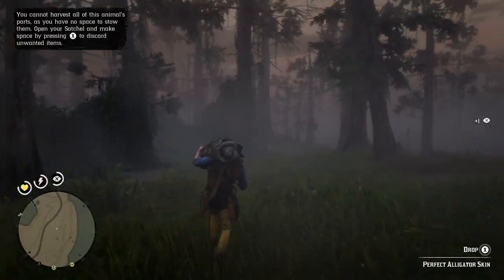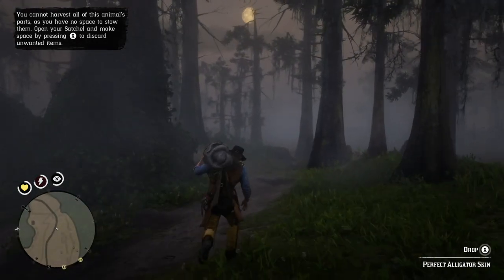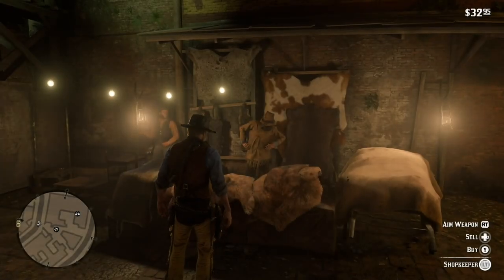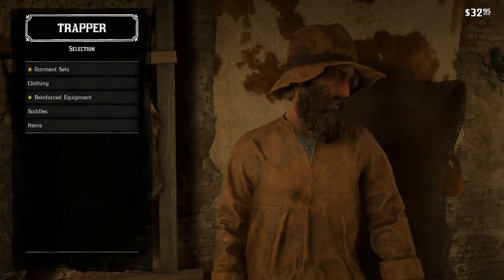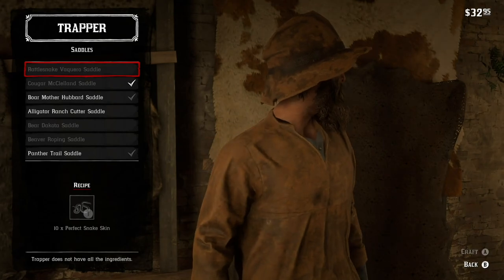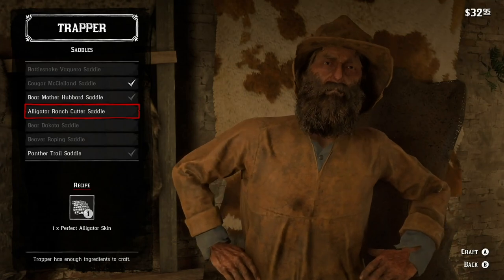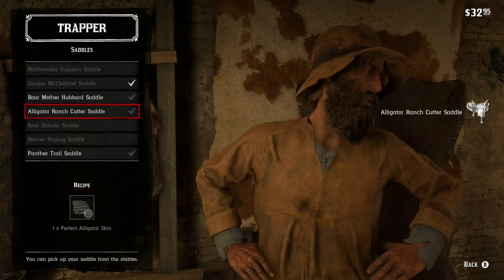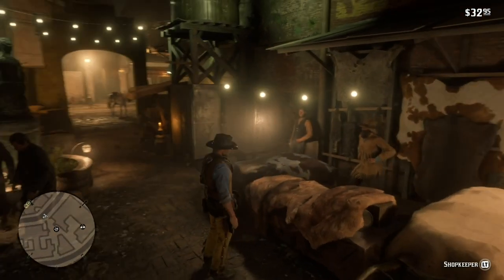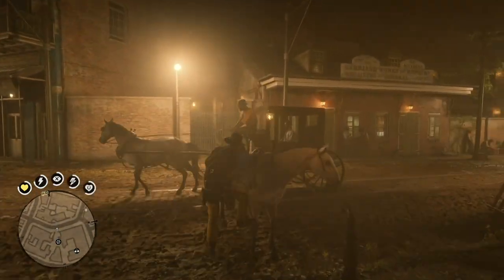Perfect alligator skin. I'm going to take it back to the trapper and craft a saddle. The perfect alligator pelt will allow you to craft an alligator ranch cutter saddle. I've already got two or three more — cougar, boar, and panther. Those saddles give you a much better advantage than your garden variety purchased saddles.